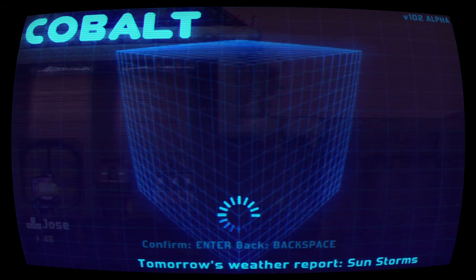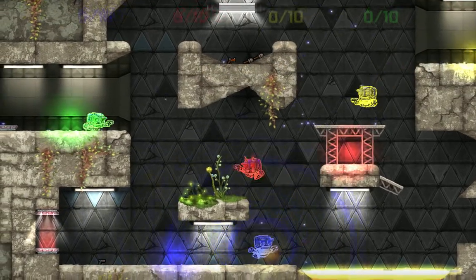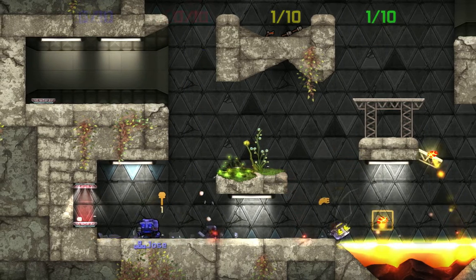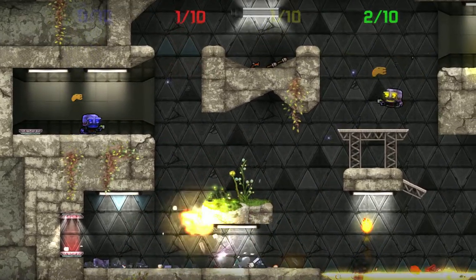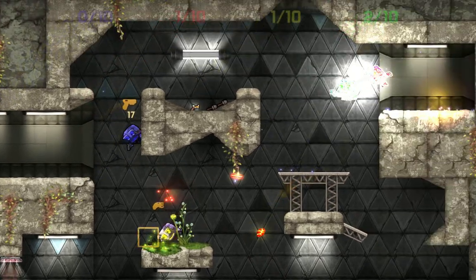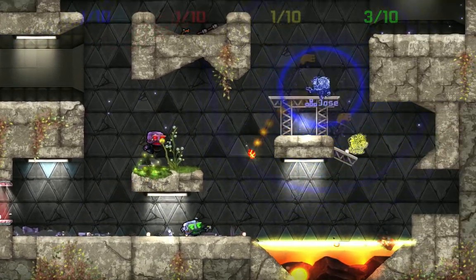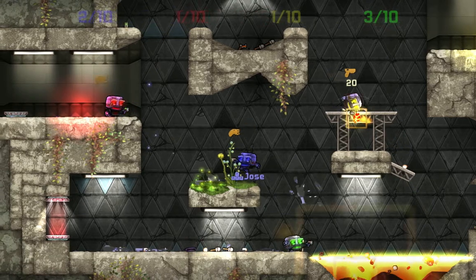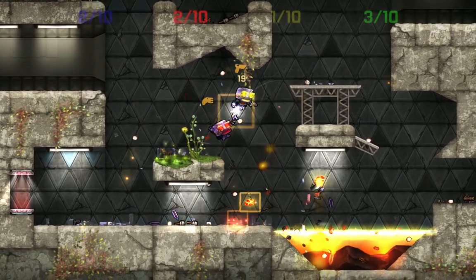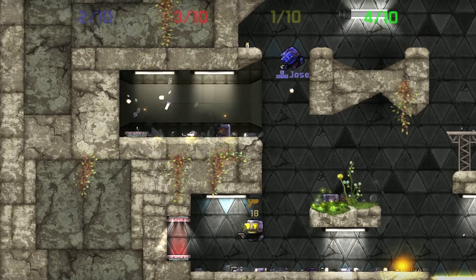In Deathmatch you have four teams, or fewer if you want to choose, and you can have up to ten different bots fighting each other. It's pretty much your standard Deathmatch — who can reach the score first. The slow motion happens when there's very imminent danger, like a grenade or a really strong bullet is shot, and time slows down — it goes into like Matrix mode.